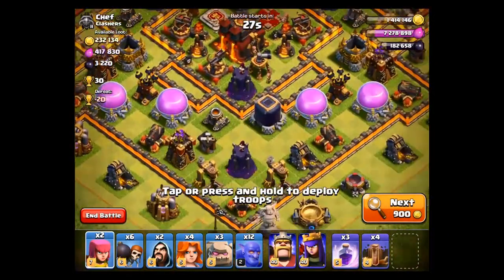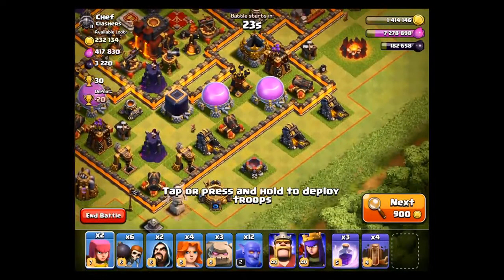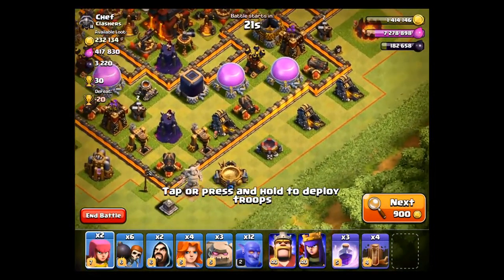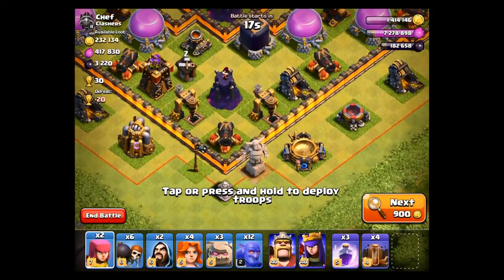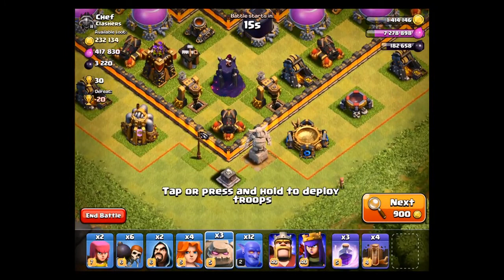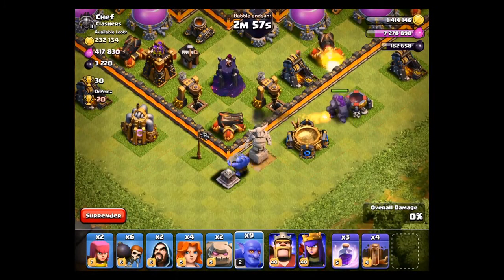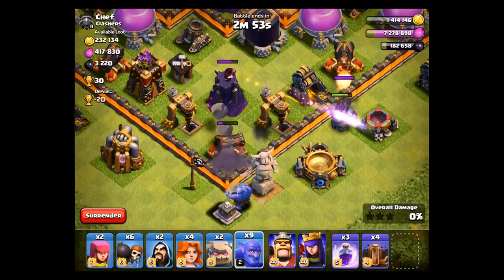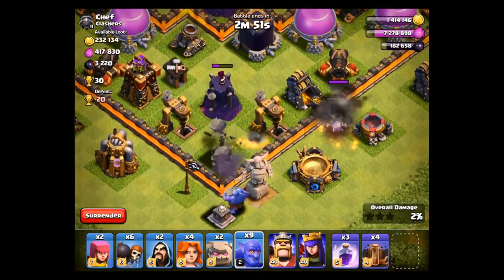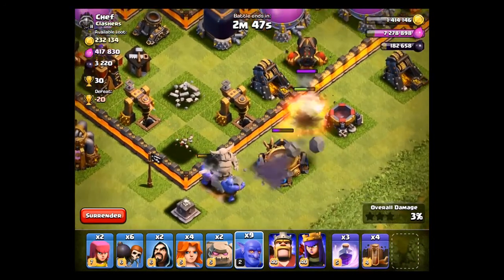These Bowlers are going into a Town Hall 10 and they are going to do some work. You can use them in many ways, but they don't have a lot of hit points so they can't do any tanking. Here you can see the Golems are tanking while those Bowlers snipe other buildings. You can see those Bowlers target the cannon, and the Wizard Tower was just collateral damage.